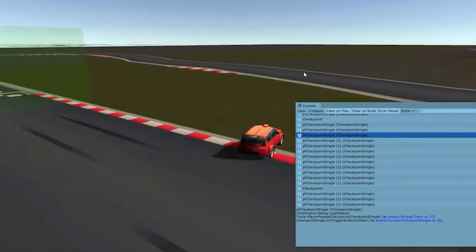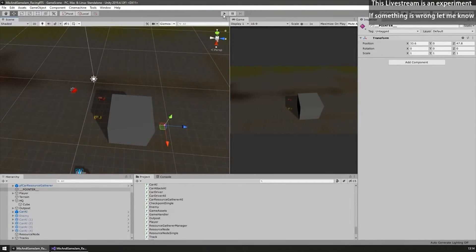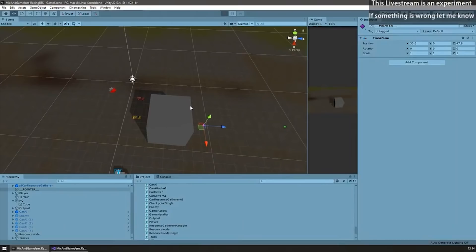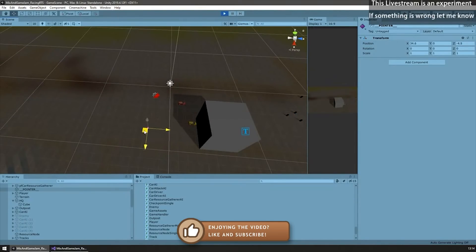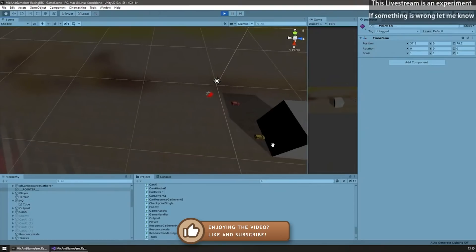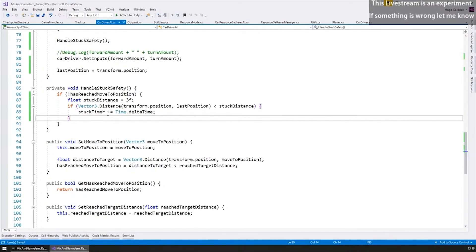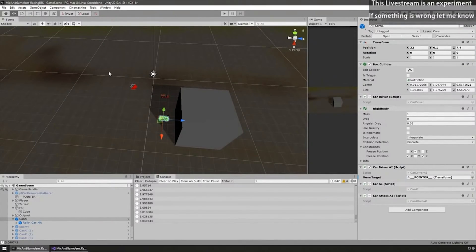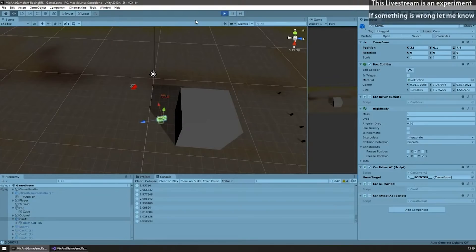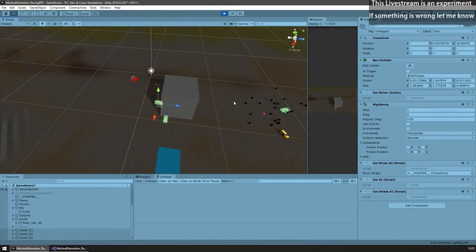Since this is a game jam game where time is of the essence, there's no time for a perfect implementation of every system. For example, the car AI works great — the car goes towards whatever target position I give it — but there's no pathfinding. The simple hotfix I added was to check if the car was stuck, and if so apply a random rotation to it. With some rotation, the car is pointing in a random direction, which means it can move forward and the turn radius will likely be enough to avoid the obstacle. I also made a bug live on stream — I forgot to add a timer for the rotation, so the car was randomly rotating every frame — but it was a simple fix.